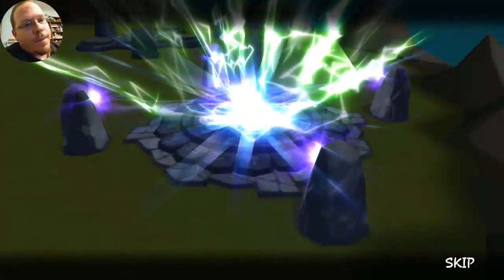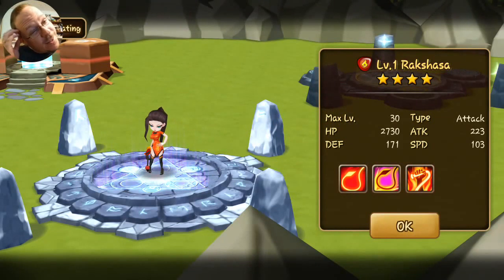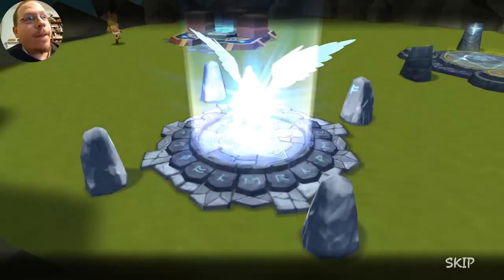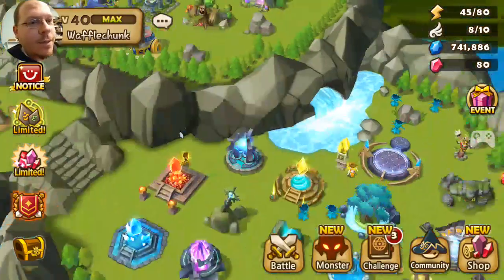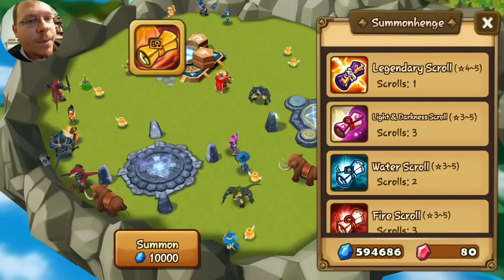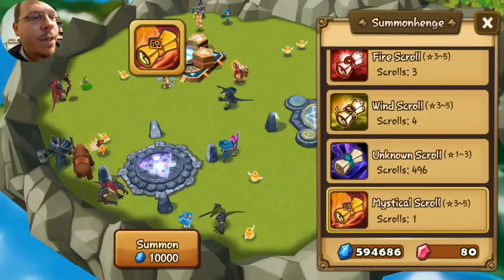There's that new lightning Penguin Knight. Hey, there's some lightning! Oh sweet, I do not have her — I finally have her, nice! That's what I'm actually excited about. Alright, I should only have to do this one more time. Summoning recommences. One mystical, one legendary, three light and dark, two light, three fire, and four wind.